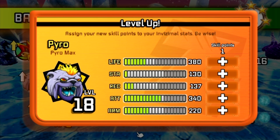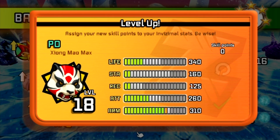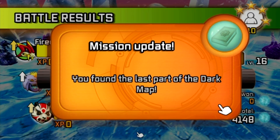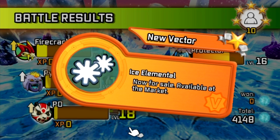Pyro learned Underground Strike. You found the last part of the dark map! New Vector: Ice Elemental, now for sale, available at the market.